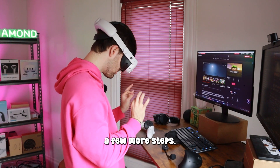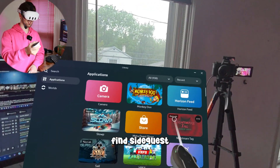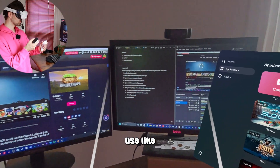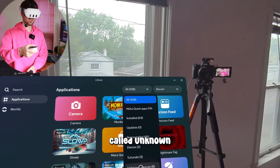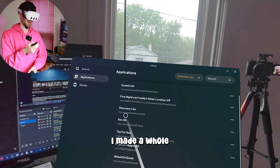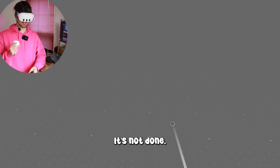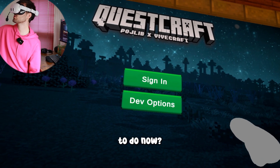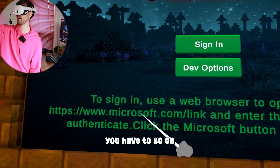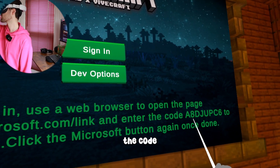Now let's hop on the Quest, because everything is on the Quest now and you can start playing. Go to your apps library and see all your games. You won't find QuestCraft there — because it's external software, the Quest thinks it might be dangerous, so it puts it under a different folder called Unknown Sources. Press on QuestCraft, allow all permissions it asks for, and then do sign in — go to Microsoft.com/link and enter the code it gives you.